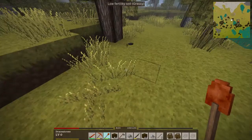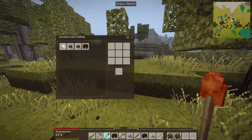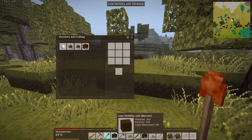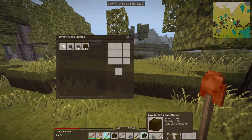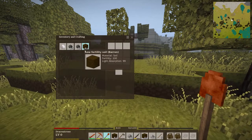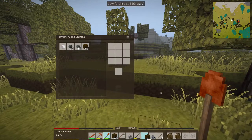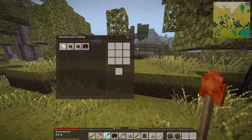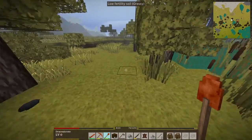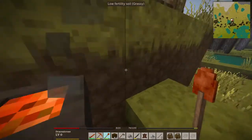So, stones — very cheap throwables. But let's bring these resources back to our base. I'll come back for that meat and that sapling. I made it.